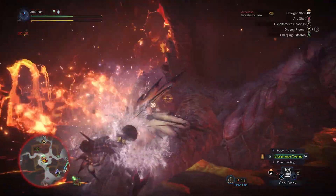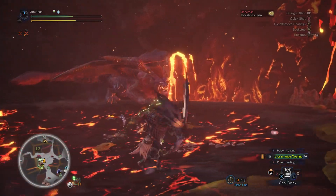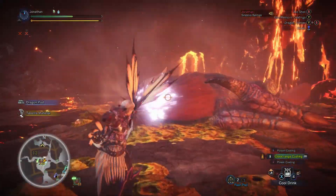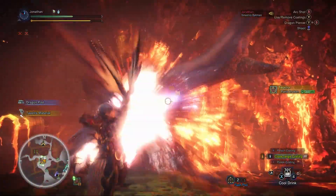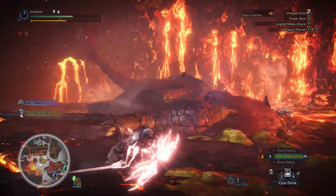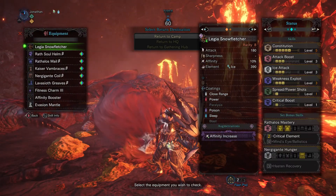Always get close to him so you don't have to deal with the fire breath. He's actually done — we're not going to let him get away, we want to finish the fight here. Let him hop up off the floor and then go for it — drop a flash pod on him. He's not going to hit us, which is good. There we go, he's getting knocked out.